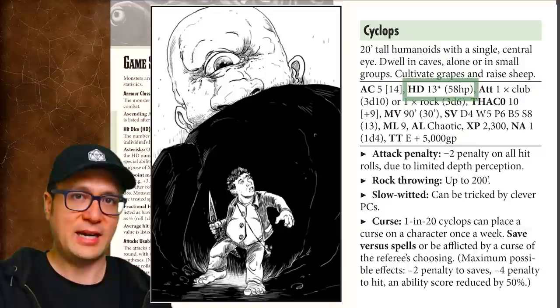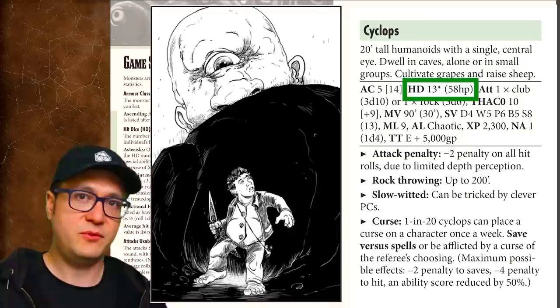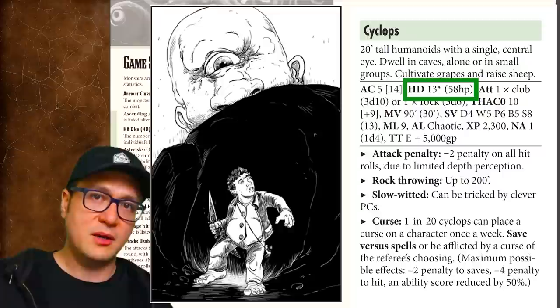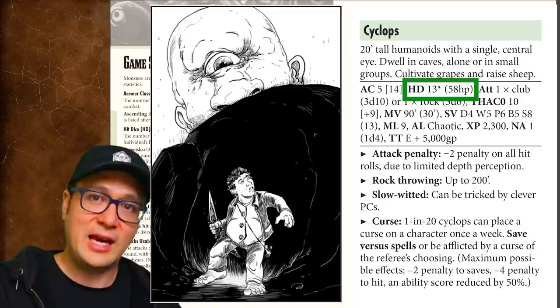HD is hit dice — the number of d8s you roll to determine a monster's total hit points. The number in parentheses is the average hit points. Any asterisks next to the HD value represent the number of special abilities the monster has, used for manually calculating XP. HD is also the game's way of indicating difficulty level — quarter, half, and one HD monsters are at the bottom rungs, getting progressively harder and more valuable in XP as the HD score goes up.